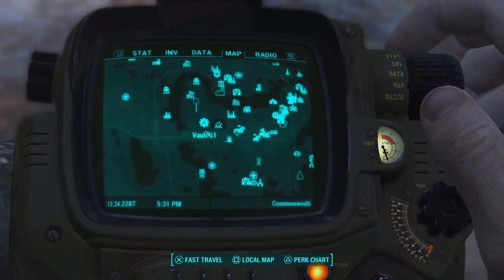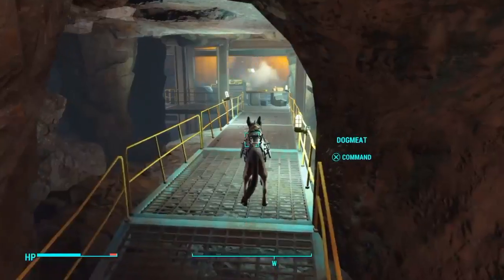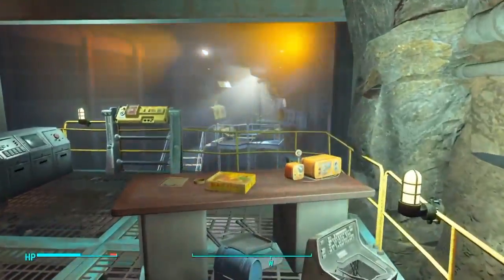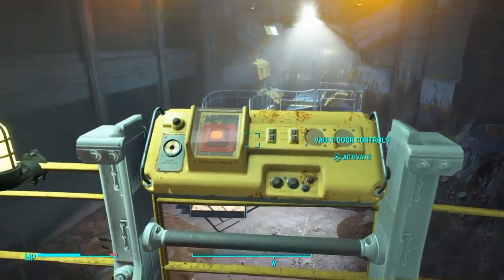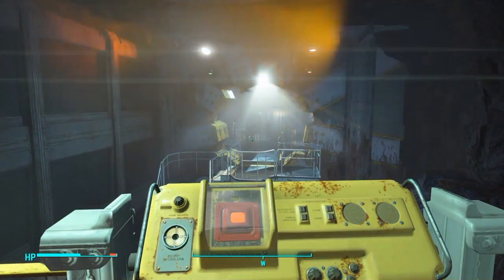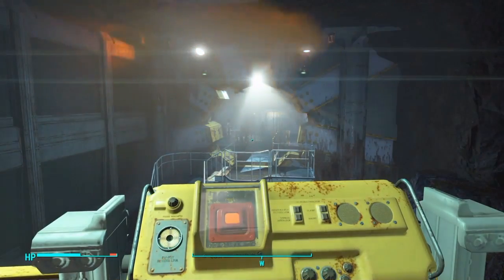What you want to do is enter. Once you're inside, you will be brought to an area like this. You want to walk forward. Since I've already been here, the door will not be open for you. You will want to walk up to this and activate it. You will need three Fusion Cores if you don't have a higher Charisma, but if you have a higher Charisma, you will be able to persuade them to let you in.